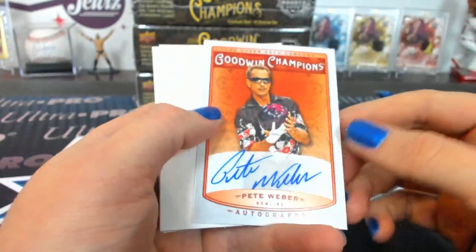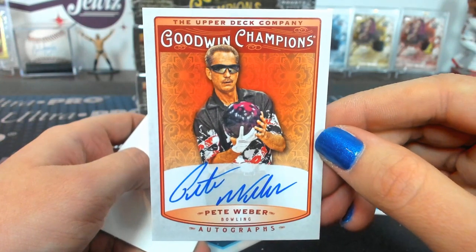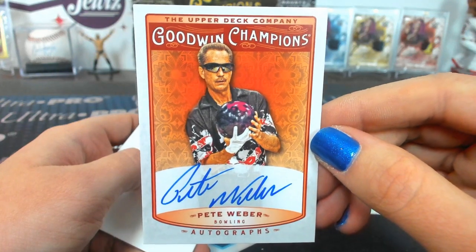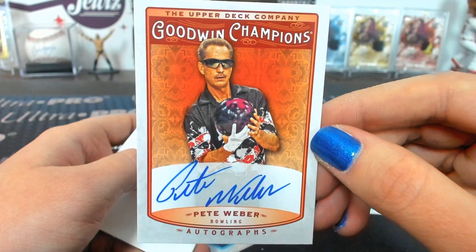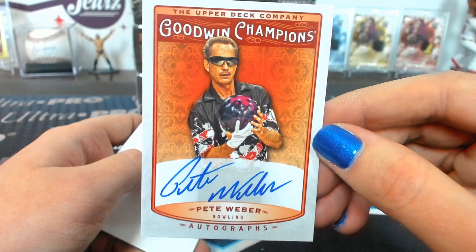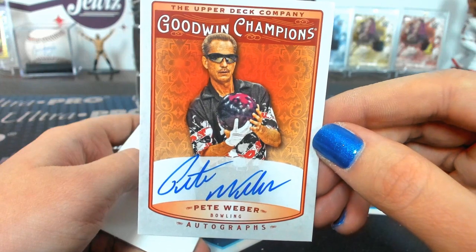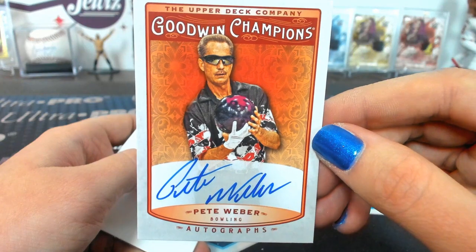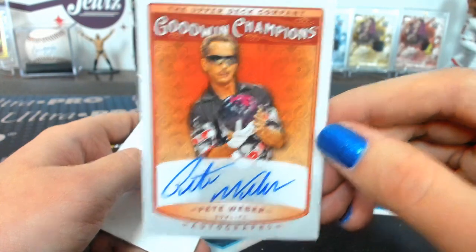I think that Heritage Dress is finally hitting me. It's a Pete Webber autograph — we're all with the bowling stuff today. Pete Webber autograph. Group D, won in about 1,500 packs. We're getting all the rare hits in this one. It's a good case to be in.